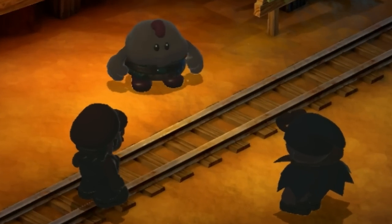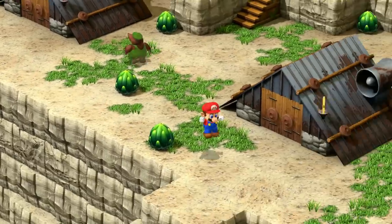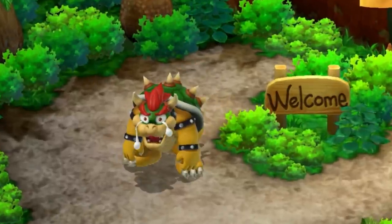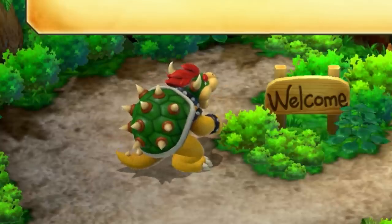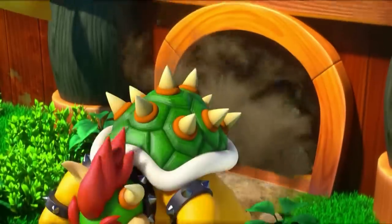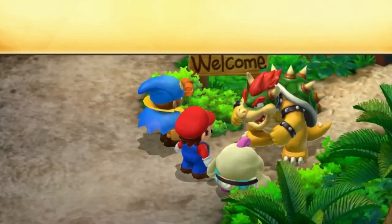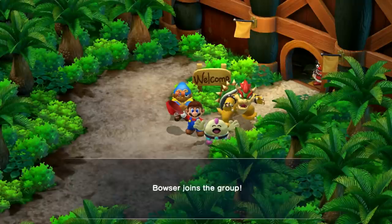We grab our third star, ride a mine cart back to Moleville, and leave without even finishing our meal. We head through Booster Pass and to Booster Tower, where Bowser joins the party. Bowser is just as cute as the original — he's emotionally vulnerable and I just want to hug him. Because he's so cute, I replace my tadpole with a turtle. So now we have a party of Mario, Bowser, and Geno. Bowser, when he joins, is completely overtuned — he has amazing defenses and offenses, so he'll make the next few battles a cakewalk. Or a peachwalk, if you will.